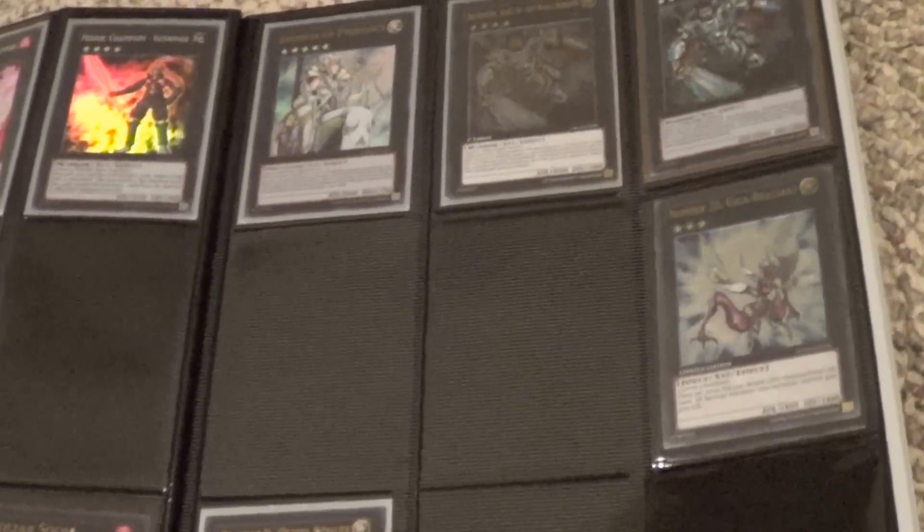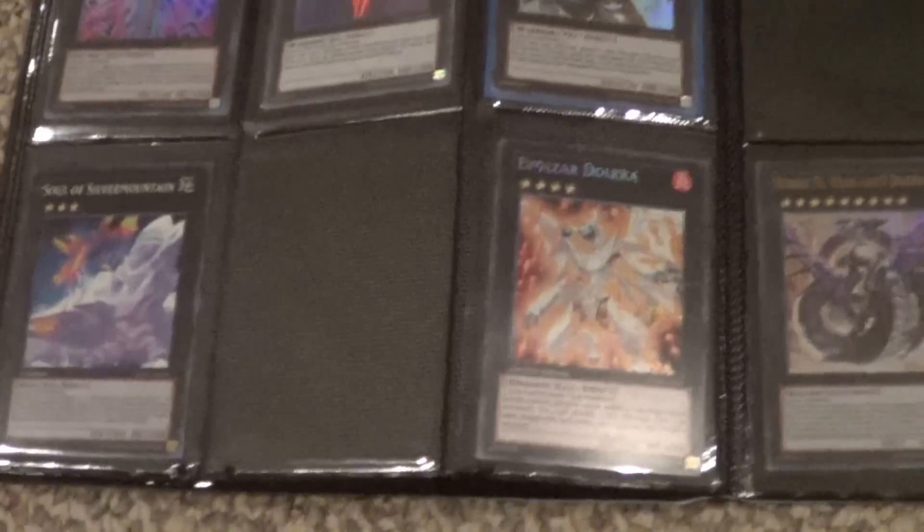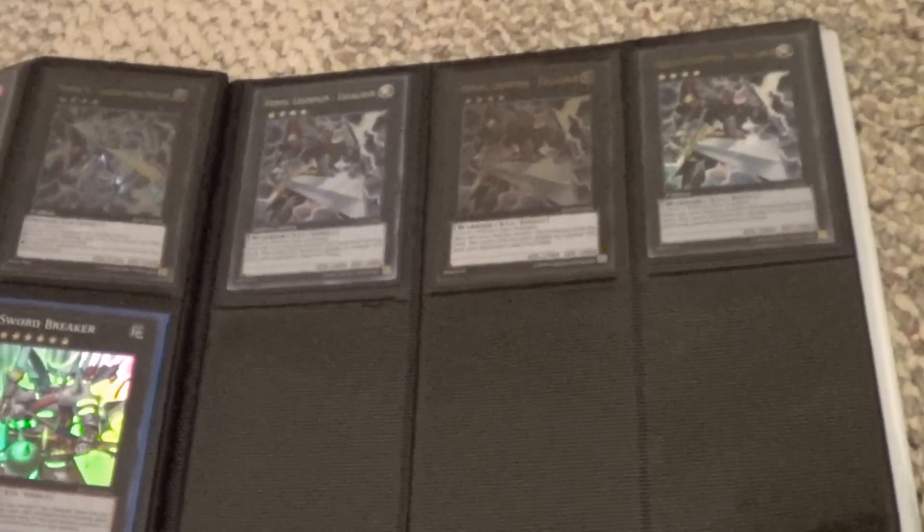I have two of these, two Zumblings. I still have another binder coming — I don't want to make this too long. These are ultras — secret, ultimate, and ultra.